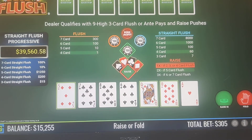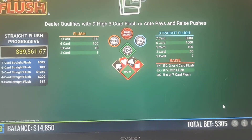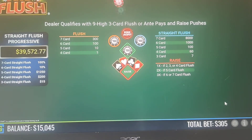Queen-10-5, so we're going to keep that. King-8-6-4 — that's a 4-card flush, so raise 1x. The dealer qualified, so we got paid out. We lost the side bets but we got paid out on that hand. We bet $405 and we won a total of $600, so we didn't lose anything.